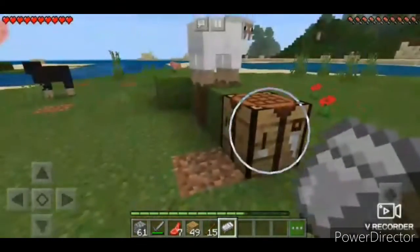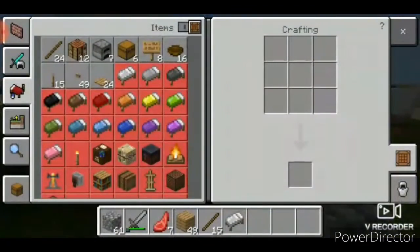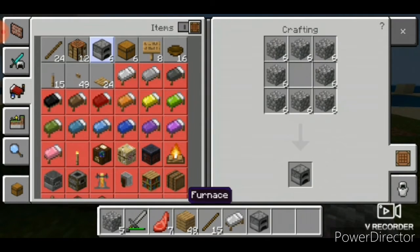For the furnace, you will need 8 cobblestones. Go to the crafting table, third option, and click the furnace icon. Put in the cobblestones and claim the furnace.